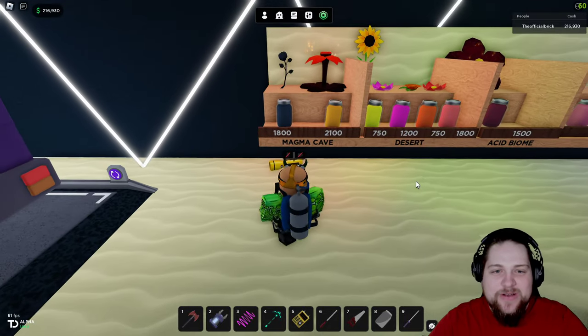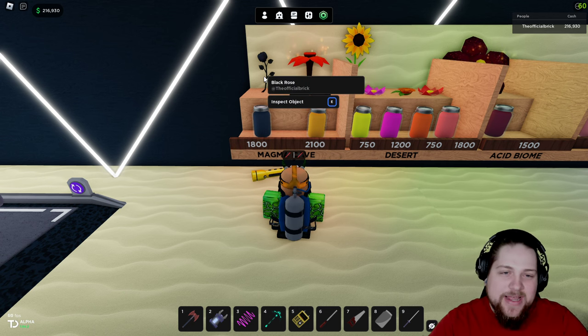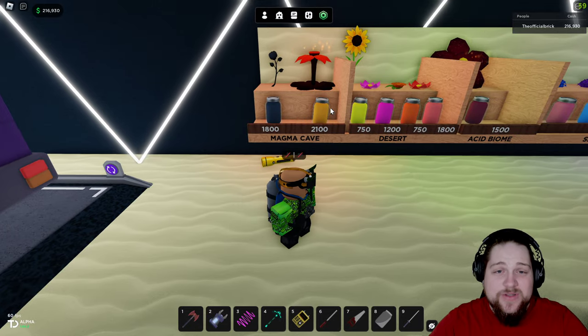We'll start with the Magma Cave. You can see the different colors — we have the Burning Blossom and Black Rose, and these are the jars for them. You get 1800 for that one and 2100 for this one, so this one seems like it'll be a little bit more rare.